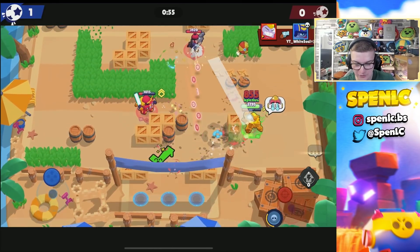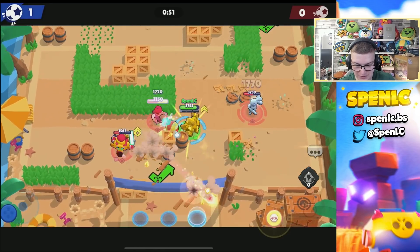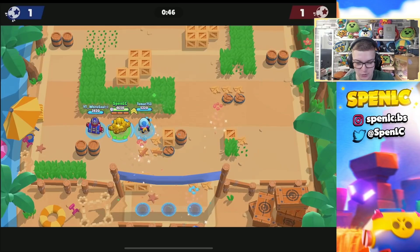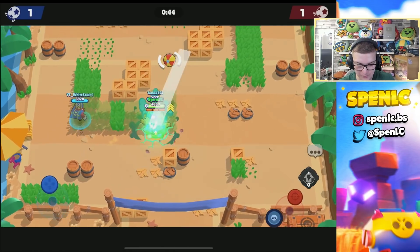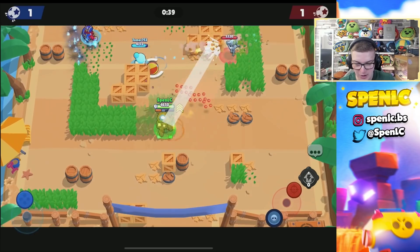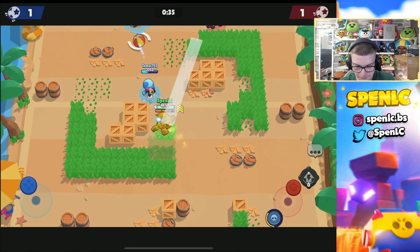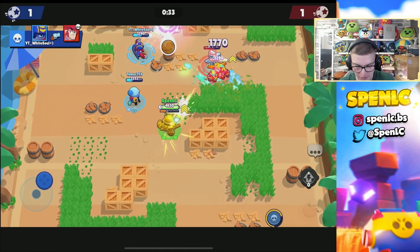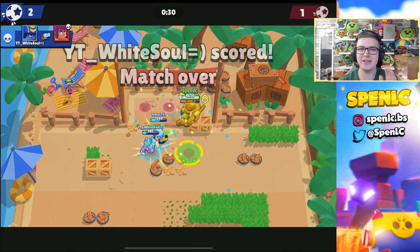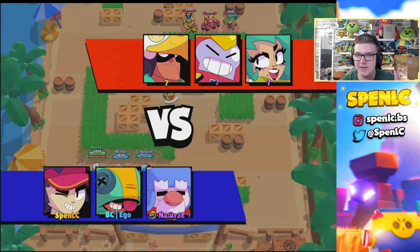Surge is popping off for the enemy team and it's going to be 1-1. At least we've got our upgrade to go to third level. You don't want to just suicide in with a jump — you're not invincible, you've got to remember that. The enemy Surge has unfortunately disconnected and this should be an easy win for us. Surge is feeling pretty strong right now.